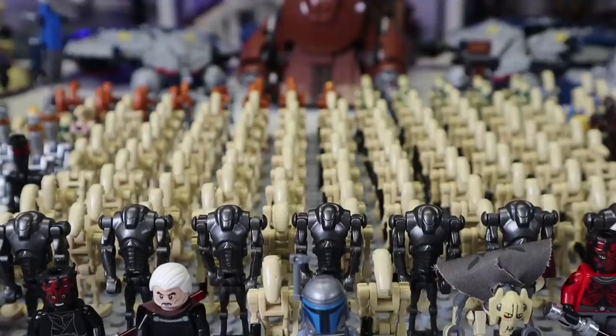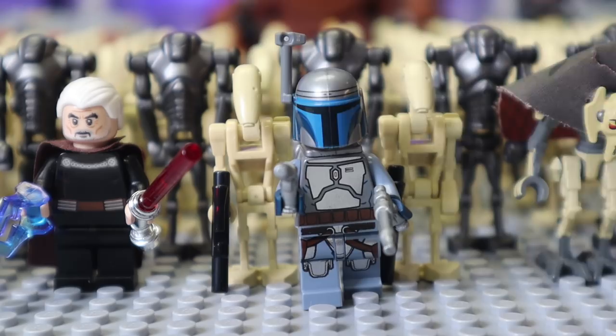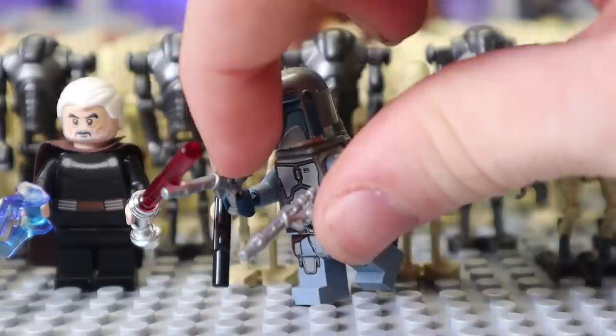Starting off leading our droid army — not the head of the droid army, but certainly a really cool character — Jango Fett, since this year is the year of the Fetts with the Book of Boba Fett and everything. I thought it would be appropriate to have him. He has some special BrickArms Westar blasters which look really cool on him.